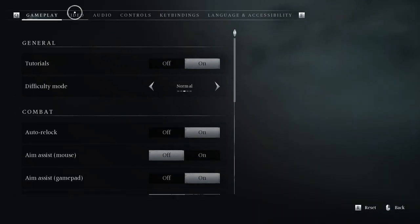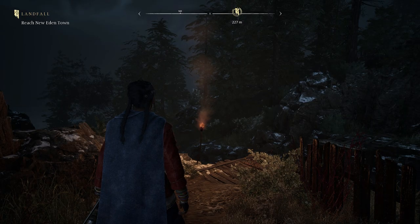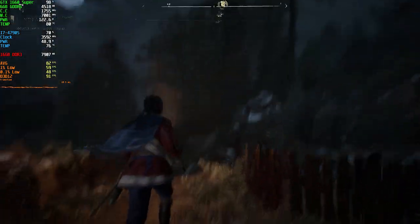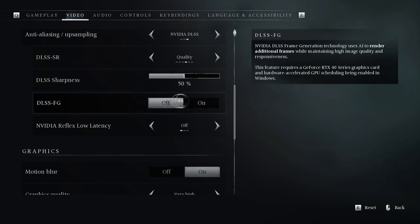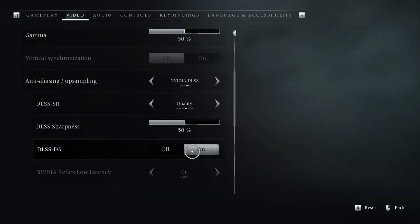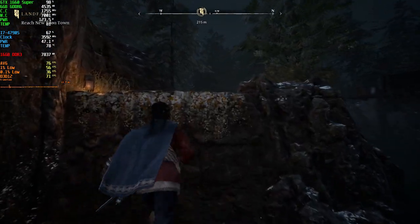Let's turn on DLSS and see. Turn on DLSS and set the sharpness to 50% — that is the best setting for me. You can see frame generation works, but the UI is glitching. Now there is no glitching, but I lost 2-3 FPS. The game is smooth, though you may feel some input lag, but it's not that bad.